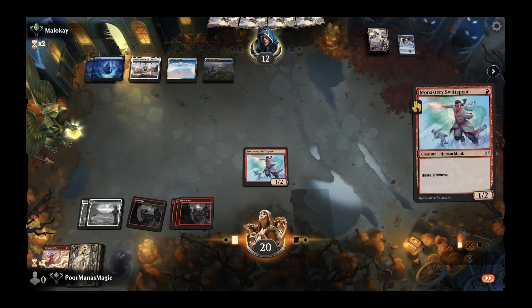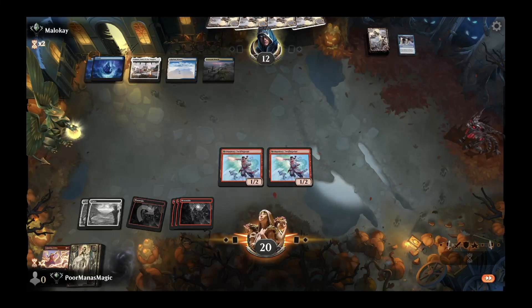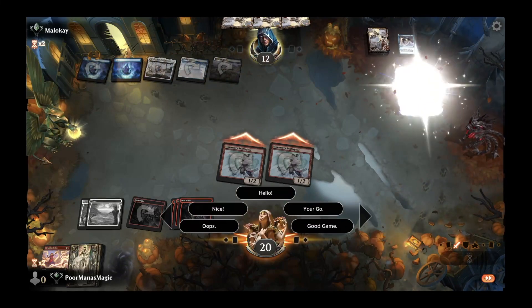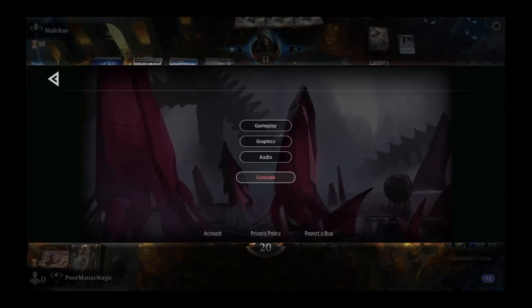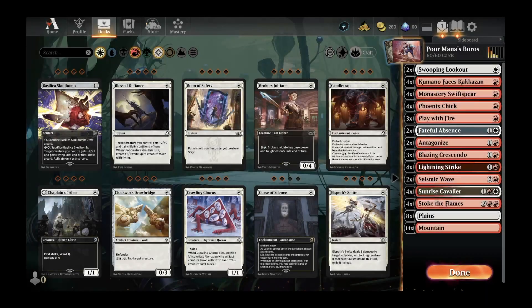Our only choice is to play creatures and attack, but with just two Swiftspears on the battlefield they'll be able to stabilize from here and slowly take over with card draw. We go ahead and give this one up — good game Malokai. After that loss we're going to make a slight change: our top end is really around three mana, so I'm going to go ahead and take out two lands, going down to 20 total.